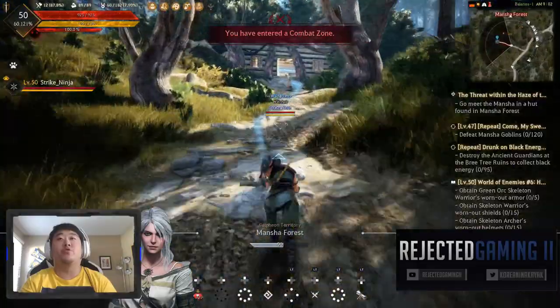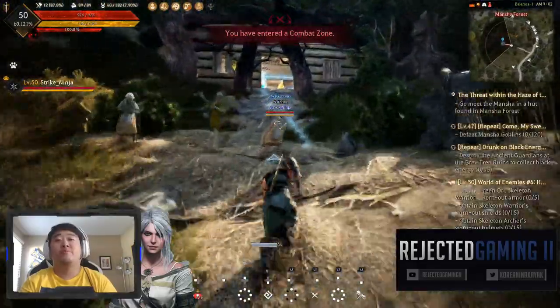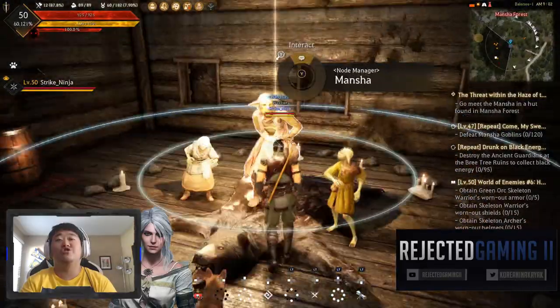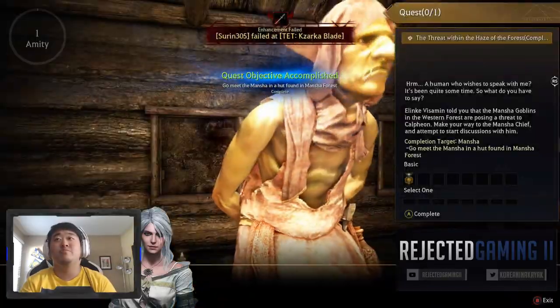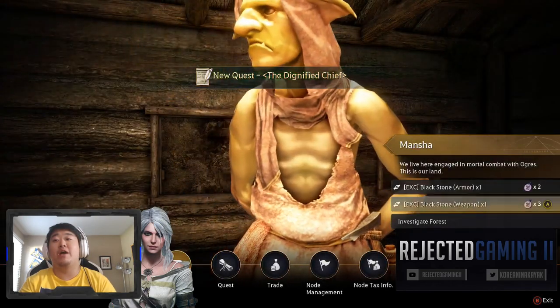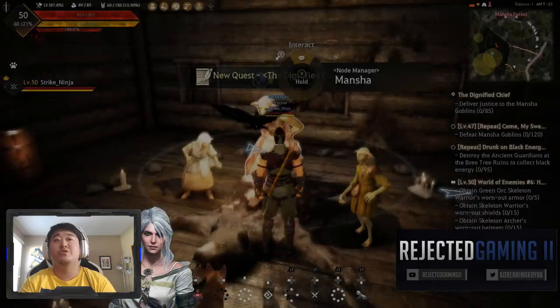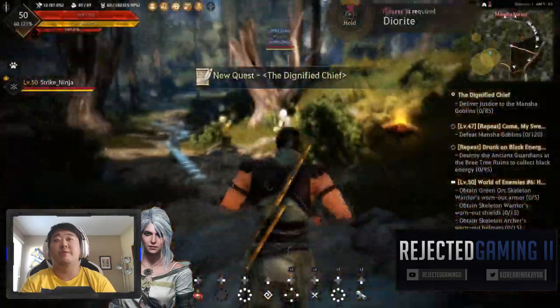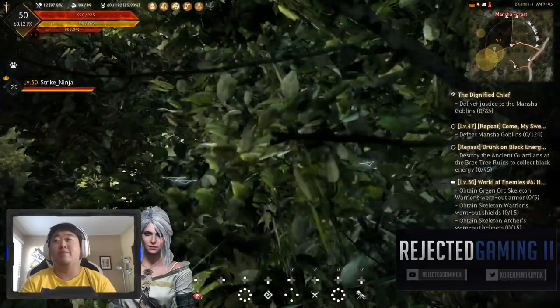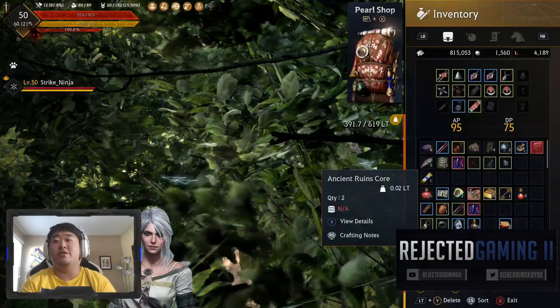After I finish up the Ninja, I want to start the Shy because she's a new character and I definitely want to try her out. This is where you turn in those items - I have like 70 on my main character. I don't have any on this character.